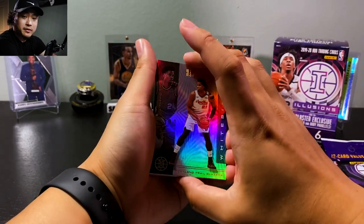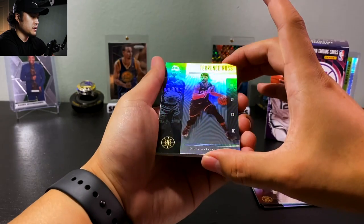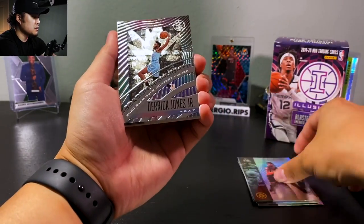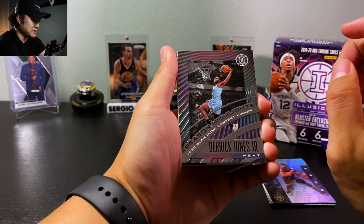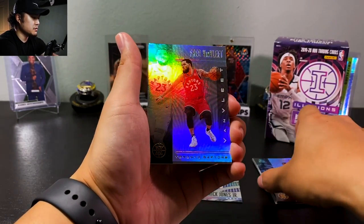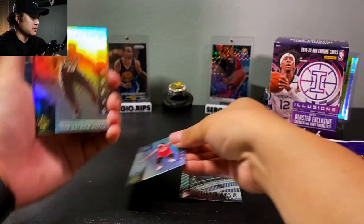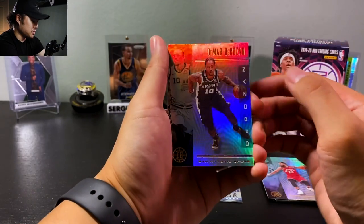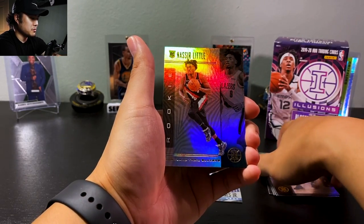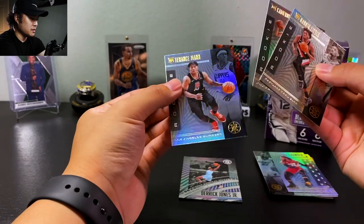There are 12 cards in the value pack. We've got Hassan Whiteside, Terrence Ross, looks like an insert of Season Highlights, Derek Jones Jr., Fred Van Fleet — who's killing it too — Damar DeRozan, there are trade rumors about him, Jay Crowder, Nasir Little, Cam Johnson, and Terrence Mann.